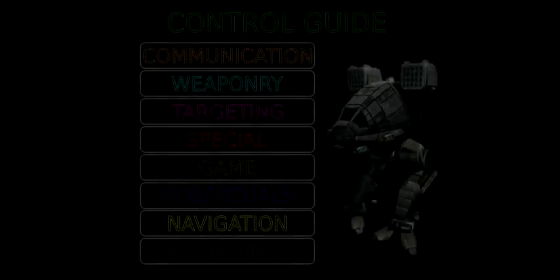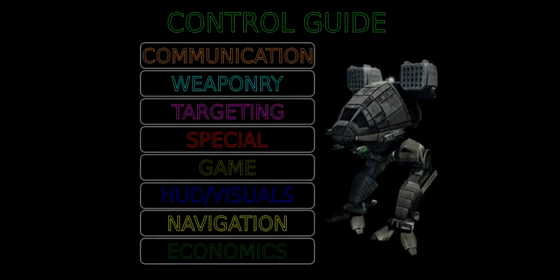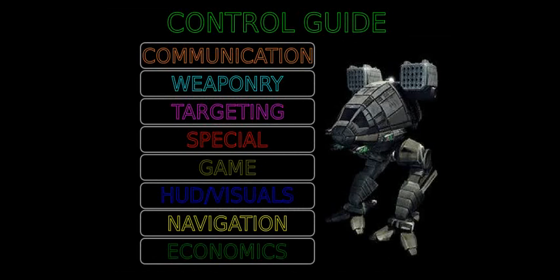Welcome to MechWarrior Living Legends. This is the Game Controls Multimedia Visual Guide. Here you'll learn to use communication, weaponry, targeting, and special systems — game controls, HUD and visual systems, satellite navigation, and economy controls — allowing you to successfully engage in 31st century battle combat across the known universe.